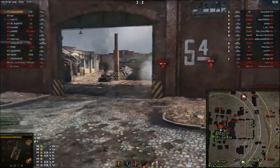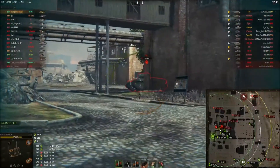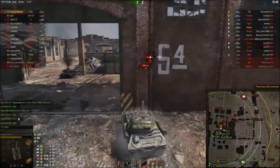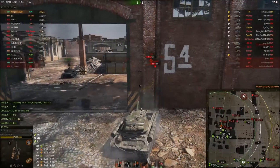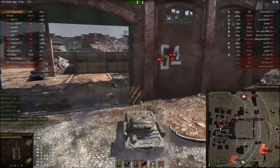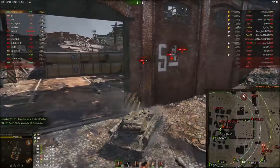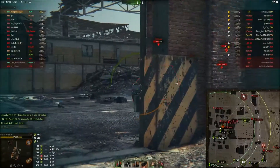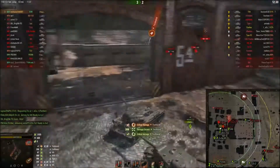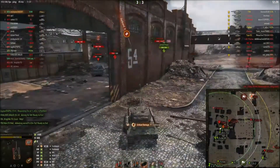Trying to aim for the cheeks of the Ferdinand — not quite, that's obviously a weak spot. The M6 comes out, need to kill him. He was being a bit of a nuisance — he penned me once, 240 damage. You can see me side-scraping out; the Ferdinand bounces off of me and puts one straight into my tracks.